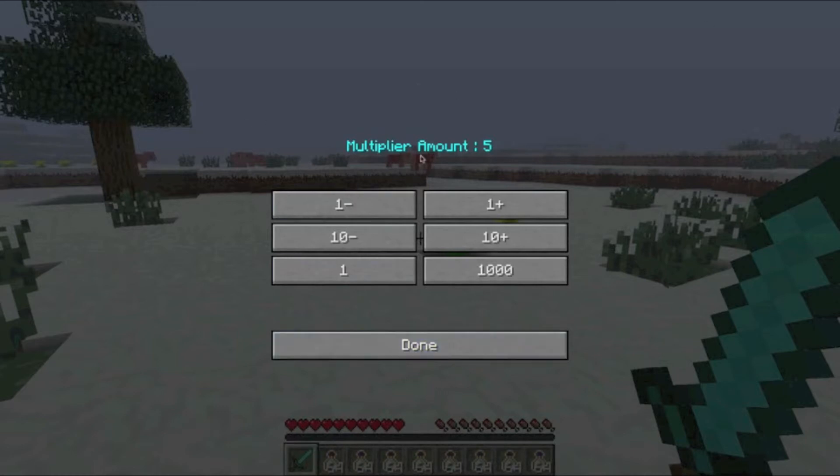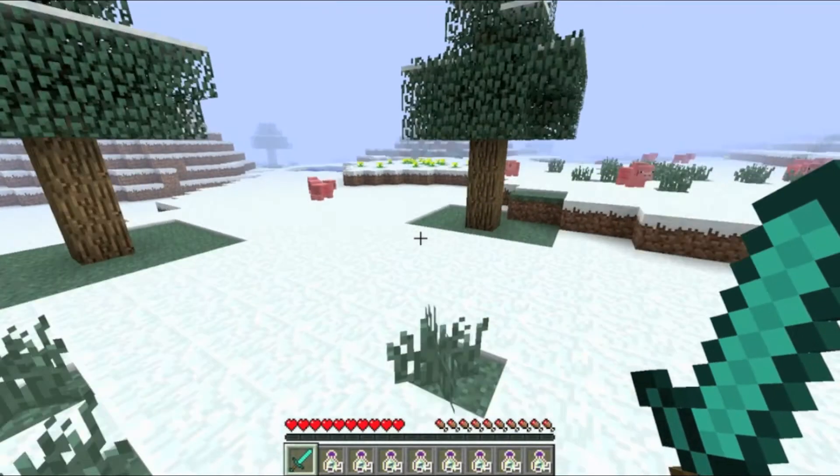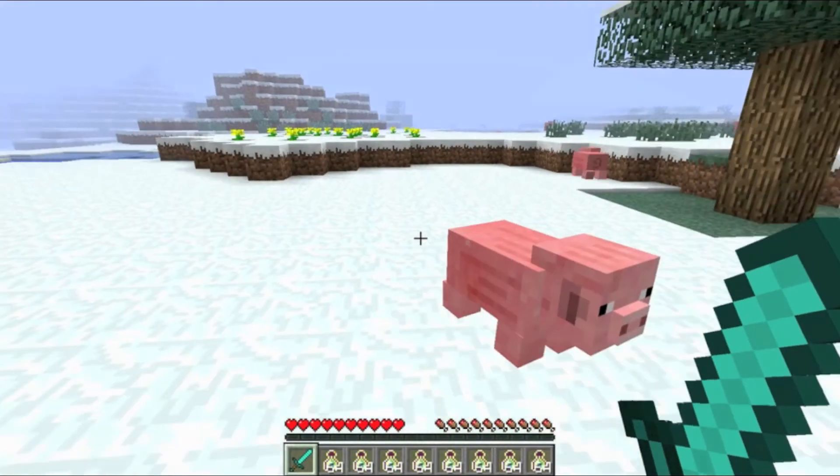So if you go into the settings, you bring down this Multiplier Amount menu — I'm going to go with the Max, and that's 1,000. That basically means that one XP orb would be equal to 1,000 XP orbs.